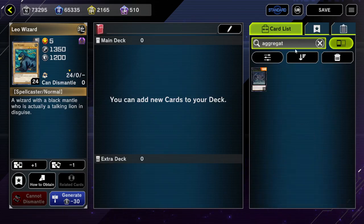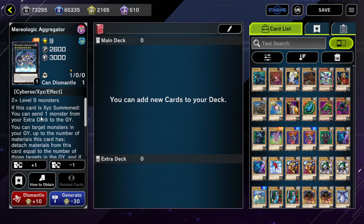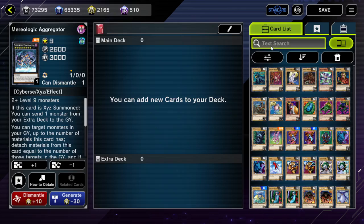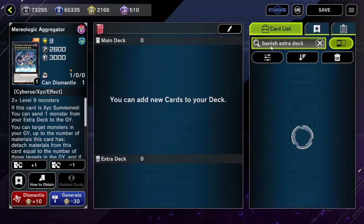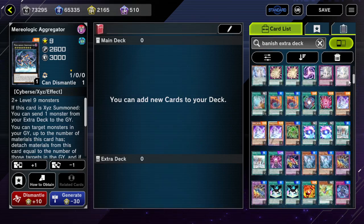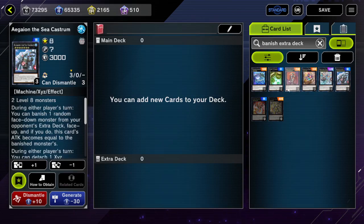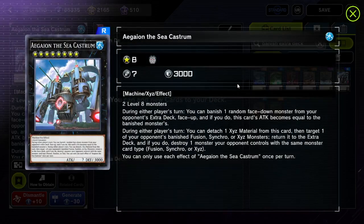Well, I believe the answer is actually yes. Aegion the Sea Cast Room — during either player's turn, you can banish one random face-down monster from your opponent's extra deck, and if you do, this card's attack becomes equal to the banished monster's. So this will just randomly banish one of your opponent's face-down extra deck monsters — it would not banish pendulum monsters randomly. Then it'll be banished face up, and you gain attack equal to the banished monster's attack.